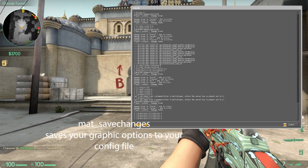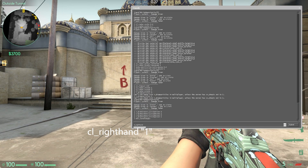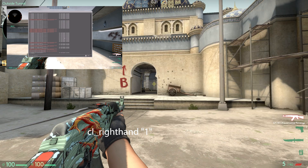MAT Save Changes saves your graphic options to your config file. CL Right Hand 1 moves your gun to the left. If you would like to bind this command to a specific key, then click on the video.